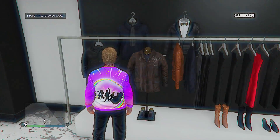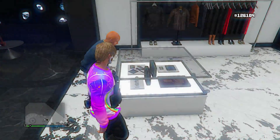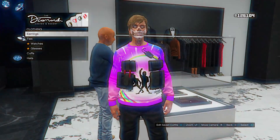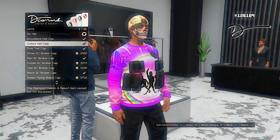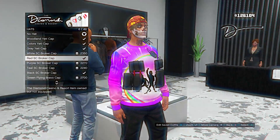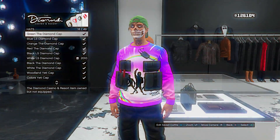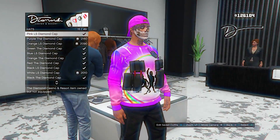Select the sweater once you find it. Now for the hat — go over to the hat section, then go to hats, and scroll down a bit to find a pink backwards cap. Here it is — select this one.